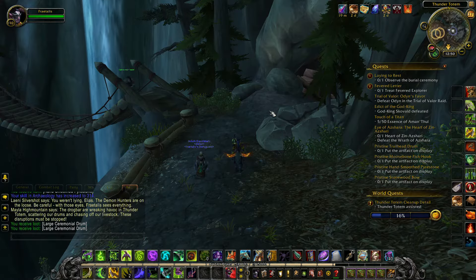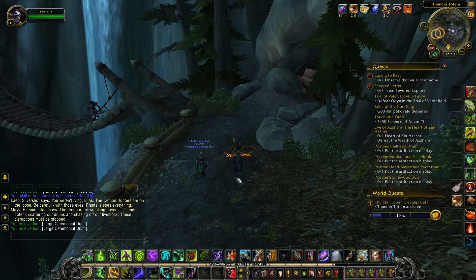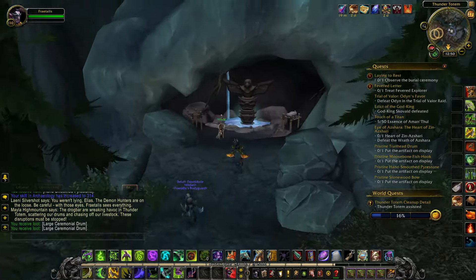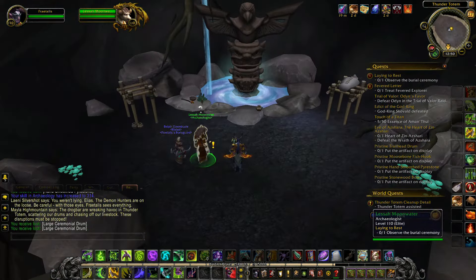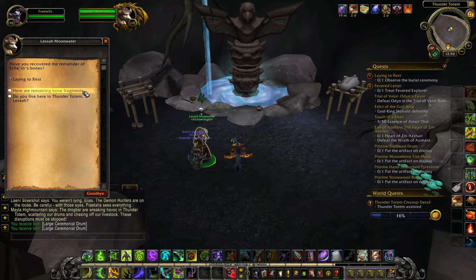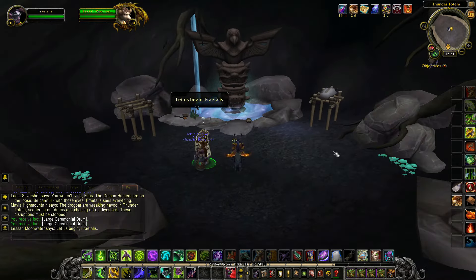Once you've collected all 600 bone fragments of Echiro required for the quest, head to the bluff north of Thundertotem, actually within the city's limits, where you'll find Lessa Moonwater inside of a small cave. Speak with her and choose the option that tells her that you have all of the fragments, and a short cutscene will begin.